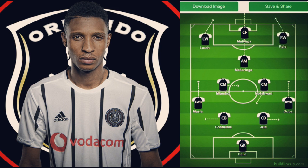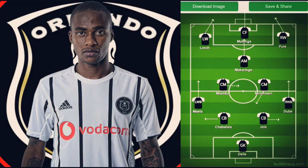This frees up Lodge and Pule and allows them to interchange positions, giving us a fluid front three. It would be really difficult for PSL defenses to pick up Lodge, Mulenga and Pule because they are constantly moving. That's why I went for Mulenga instead of Justin Shonga — I rate Shonga as a great player, but for this setup I'll pick Mulenga.